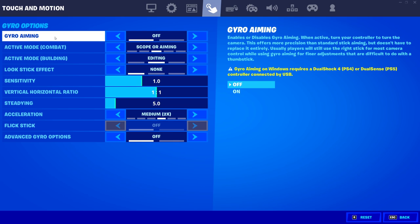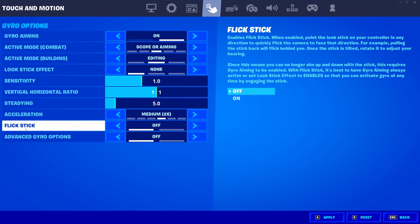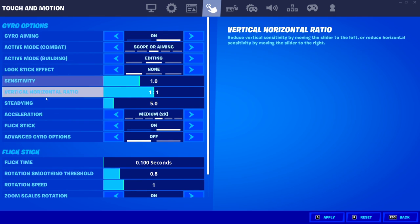First of all, you want your gyro aiming on. Once you've got gyro aiming on, go to the touch and motion option where you'll see gyro options right here. Scroll down to the bottom where it says flick stick and enable it. What flick stick does is flick the camera to face a direction quickly — so if you flick behind you, the camera will flick behind you, and when you tilt and rotate, it adjusts to your bearing. Enable flick stick, confirm the warning, and then I'll show you the best settings for both gyro and flick stick.